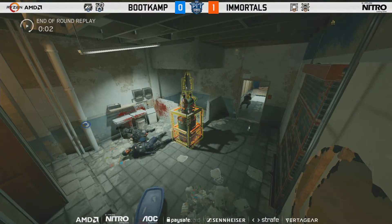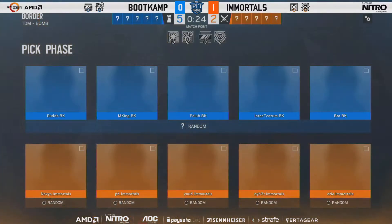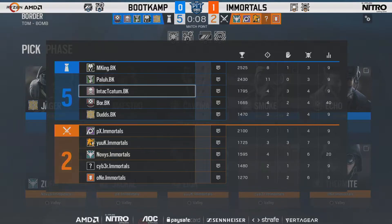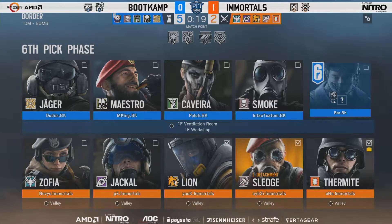A very nice defense and a great shot from M King especially, with Lion going down so early from Palu — potentially winning them the round. Five-two, five-two we find ourselves in. That is four or five rounds in a row for Boot Camp. What can Immortals do to try to change this momentum? It seems so weird that attackers are not finding more rounds where you'd think they would be. Something is clearly going wrong communication-wise.